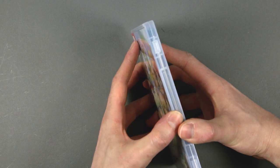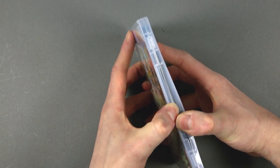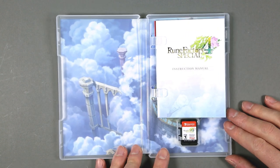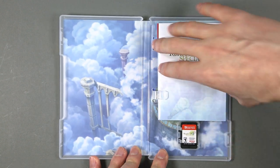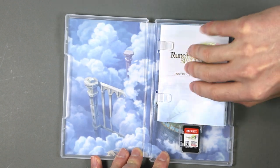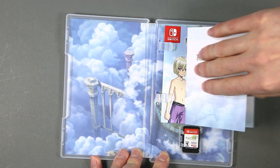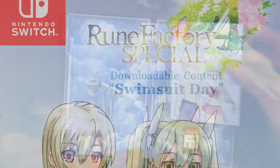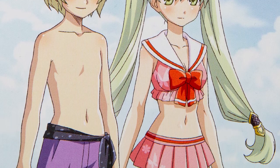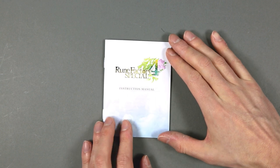My eyes spy a manual inside, or at least something like that — and yes, we have a manual. So, Switch cartridge and the manual. This is the Swimsuit DLC code. And the tiny, tiny, tiny Switch manual.